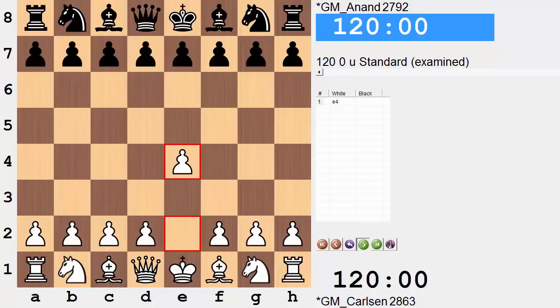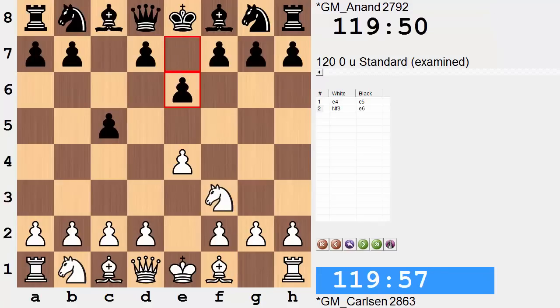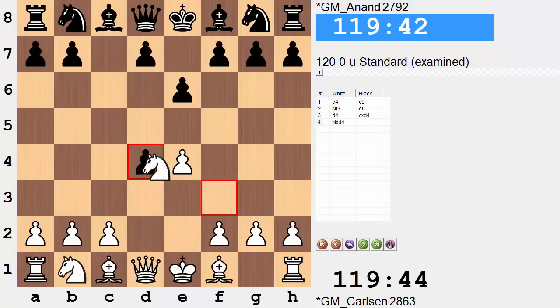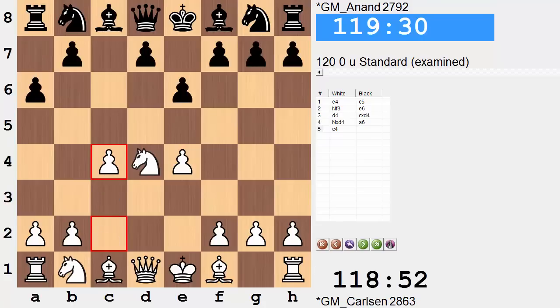We follow game 4, once again seeing the Sicilian Defense, all the way up to move 2. This is where things are different. In game 4 we saw g3, but in game 6 we now have d4 entering the open Sicilian. C takes d, knight takes d, a6 — Sicilian Kan. To be a bit more exact, the Maroczy Bind with c4, forming a grip over d5.